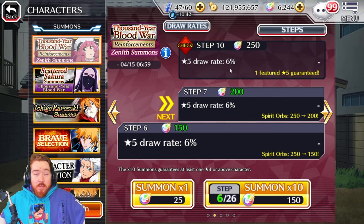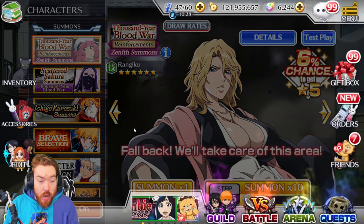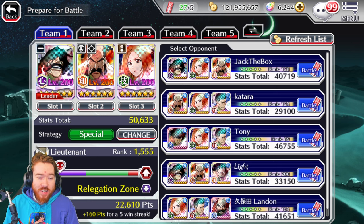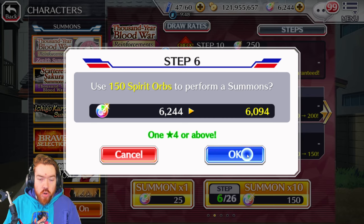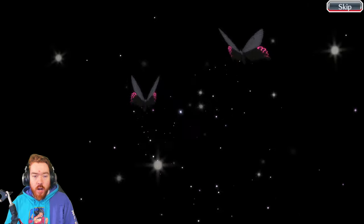We got super lucky, man. These summon videos as of late have been super short because I just don't need to keep summoning. I do care about Brave Bowls — my Brave Bowls team is actually really worked on. Would Menina replace any of my max transcendent characters? Probably, let's be honest. But since we're here, let's do step six and that's it — we're not going to do the next discount because that's 200 orbs. I'd rather spend those orbs on a point event. Menina's individual banner is coming up.